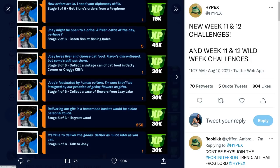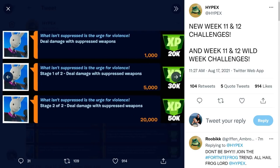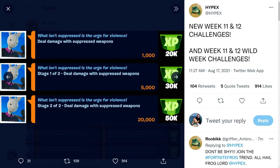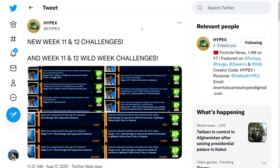Collect a vase of flowers from Lazy Lake, harvest wood, talk to Joey. Get Slone's orders from a payphone, craft a weapon with nanites, destroy target dummies with IO weapons. Search for books on explosions, deploy scanners in the alien biome — what is this? We're getting more of these.